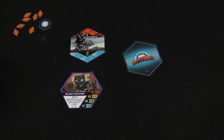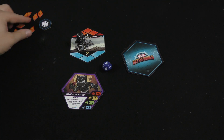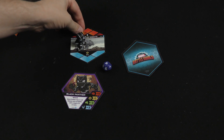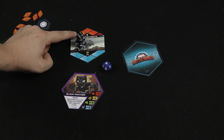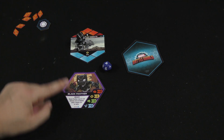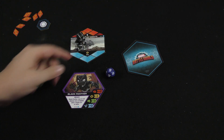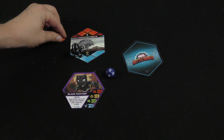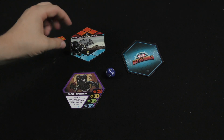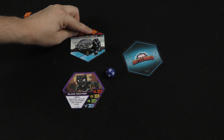I need to roll pretty high — at least a six — and I get a four. If I fail, I'm going to put one of these threat tokens with the little Thanos face on the location. If I had gotten nine or higher, Black Panther's ability would let me reroll. If I succeed, say I rolled a nine plus one for ten, I would put my character on the track. Each time I succeed I move across the track, each time I fail it advances the other way.